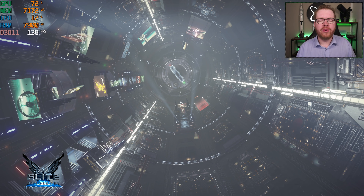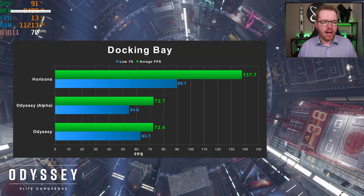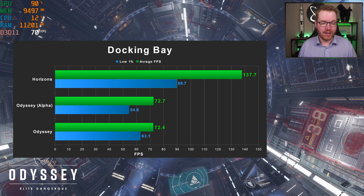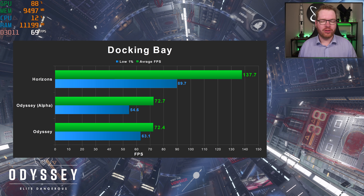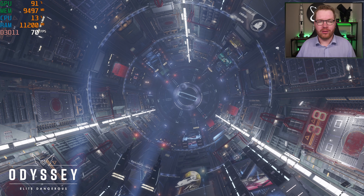The first test is the docking bay — a static camera inside a docking bay with lots of things happening, lots of light. I didn't really see any difference between the alpha test and Odyssey after it went live — minor things here and there, within measuring tolerances. Maybe a slight improvement on the low 1%, which makes it feel a bit less stuttery. But it is a significant decrease in performance compared to Horizons.